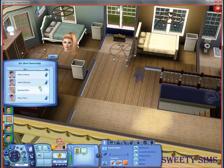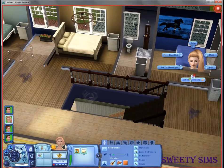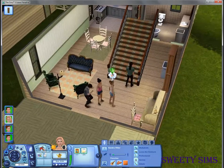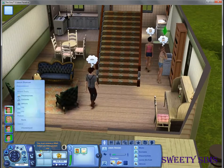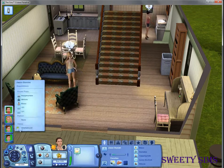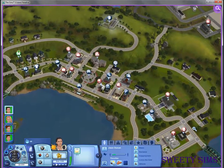Let's set the bedrooms. This is Kendra's, this is Eddie's, this is Jason's, and this is Mary's. Okay, so I think we can start careers now, so let's do that. He wants to be a firefighter, so let's go to the fire station.